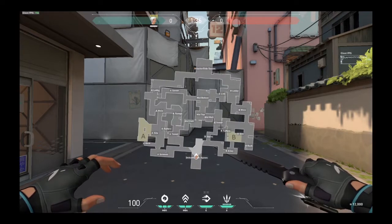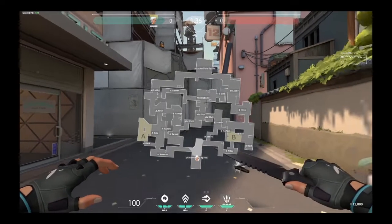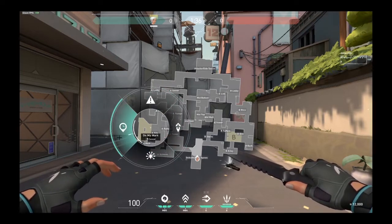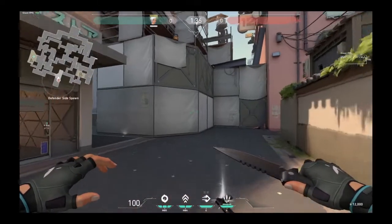If you press M on your keyboard — just a quick tip — you can bring your mini map to the main map right in front of you, and you can hold left click with your mouse to make quick callouts in the game. That can be quite useful, especially if you don't have a microphone. However, I suggest investing in a microphone for this game because callouts are very crucial, hence why I'm making this video.